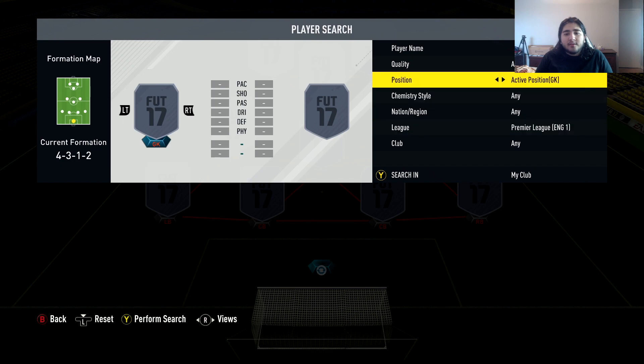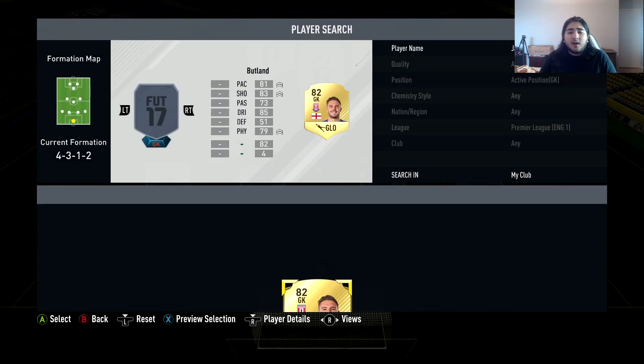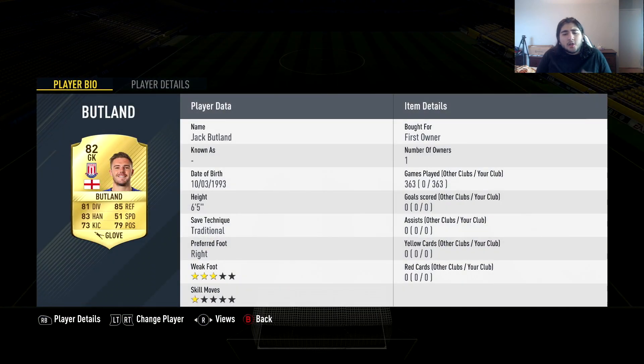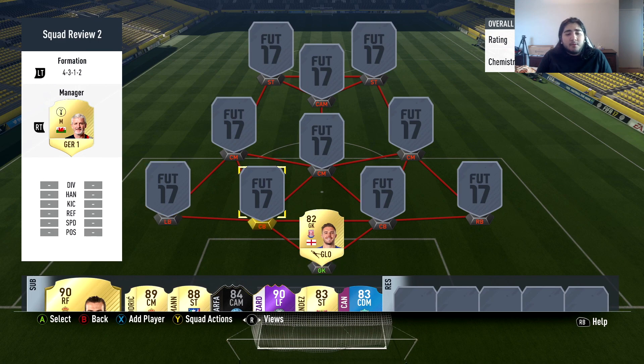We're gonna start off with one of the most overpowered goaltenders in the entire game and that's none other than Jack Butland — 82 overall, but he plays like a 95. He's one of the best goalkeepers in the BPL. I've played 360 games with him. He's six foot five, very athletic in goal, covers a lot, makes ridiculous saves, and he's just an amazing positional player for a goalkeeper.